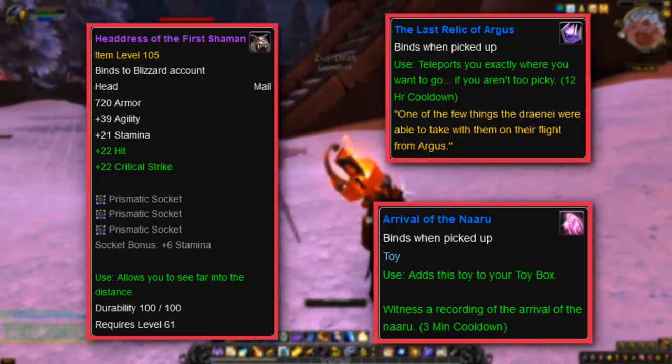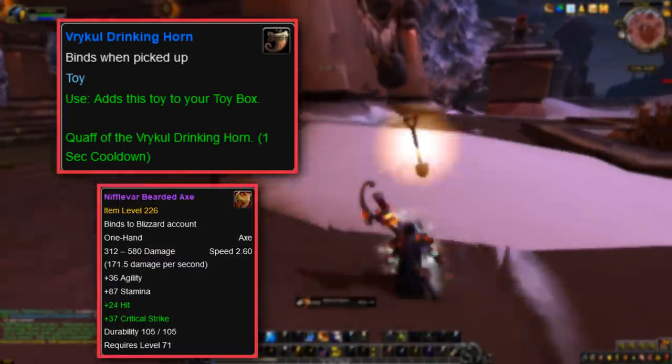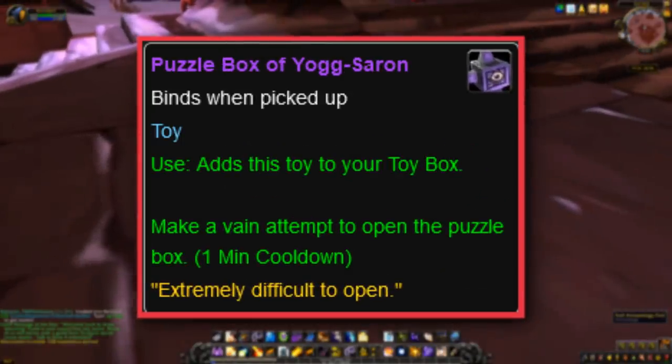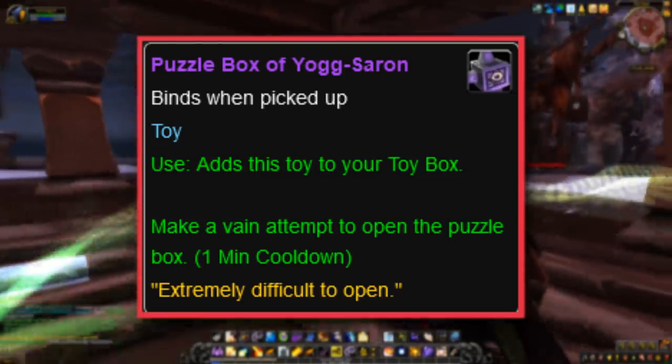Then the player could go to Northrend with Wrath of the Lich King and get the Vrykul artifacts — the Vrykul Drinking Horn, the Niffler Bearded Axe, the Nerubian, the Puzzle Box of Yogg-Saron, and the Blessing of the Old God. The Puzzle Box of Yogg-Saron ended up being probably one of the most memorable items to come out of Archaeology, and has been imported into the lore many times over the years with its random whispers about Old God plot points.